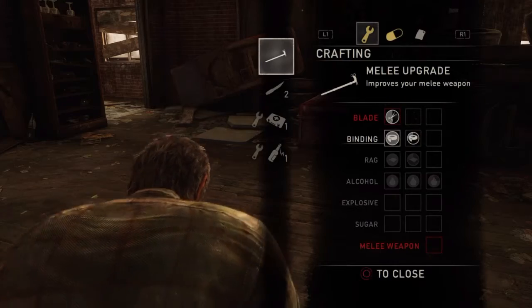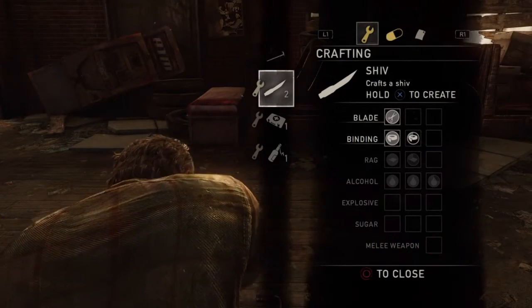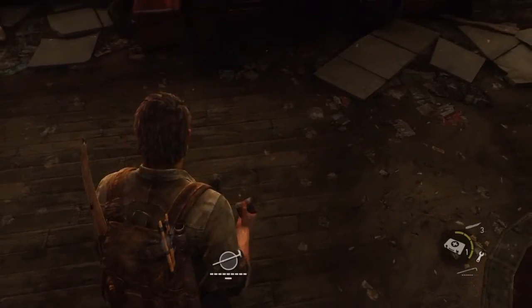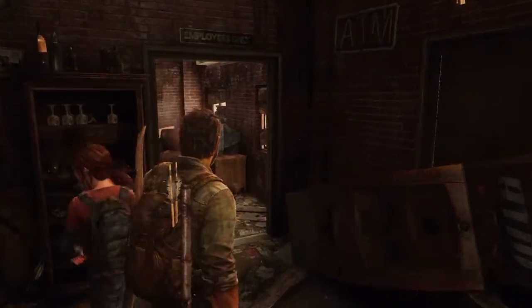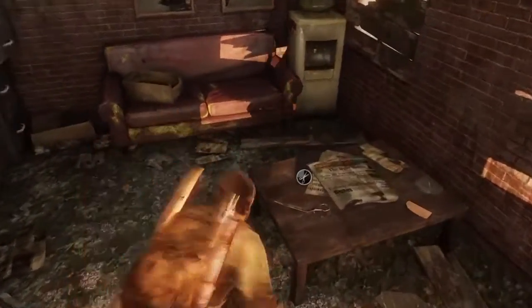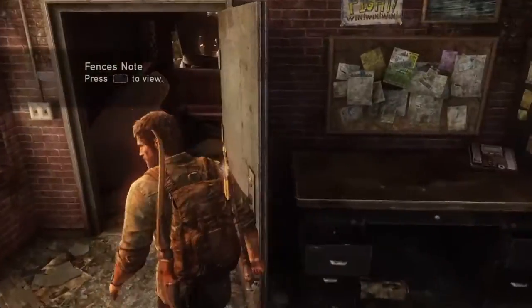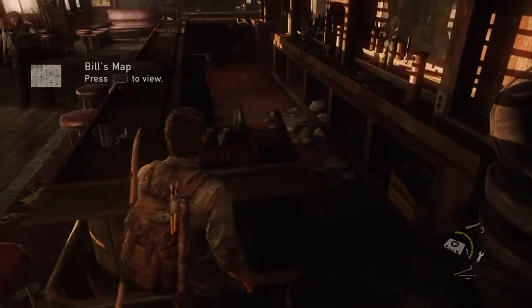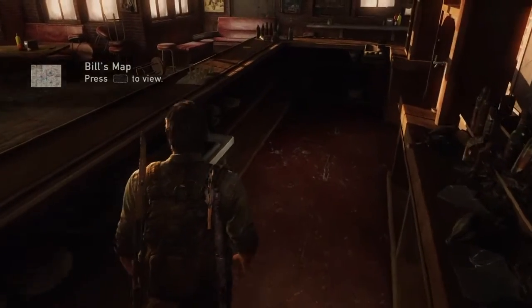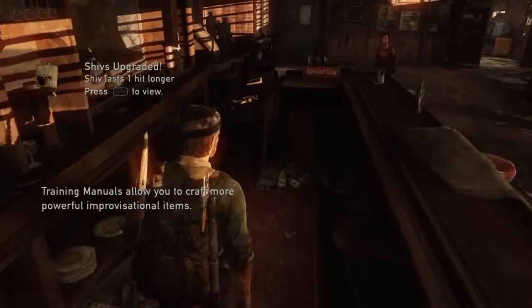Right here we're going to see the shiv glitch — or the secret shiv technique, I guess. We've now got three shivs and one full set, just like that. And that's actually the first time I ever heard that dialogue. Believe it or not — I've played this game so many times — I've heard a lot of dialogue between Ellie, Bill, and Joel, but that was the first time I heard that one.